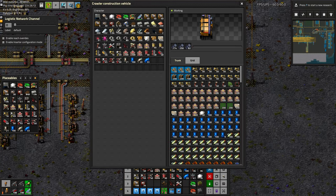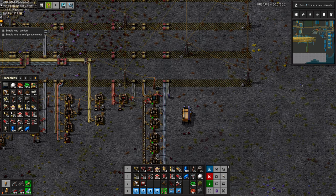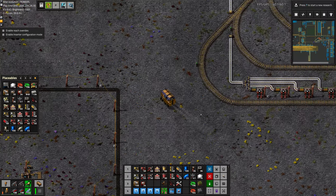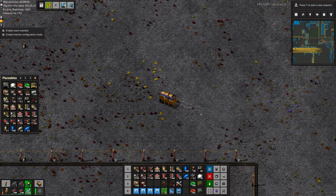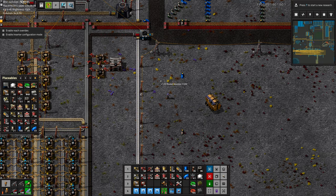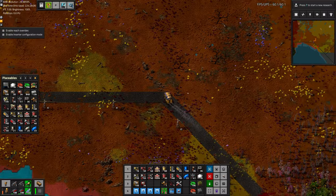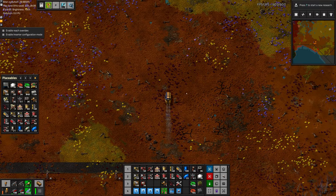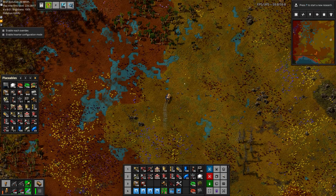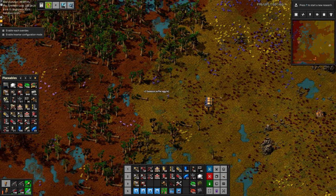I think we have everything we need. That's a large inventory of items, but let's go. Now we have a long, lonely drive to get up there. But at least once this crawler's up there, we won't have to drive it up there again — as long as we don't drive it back. So let's take the car so we can drive back with it. Probably need to build a road up here too to make it a little easier to traverse. Might as well grab the puffer.